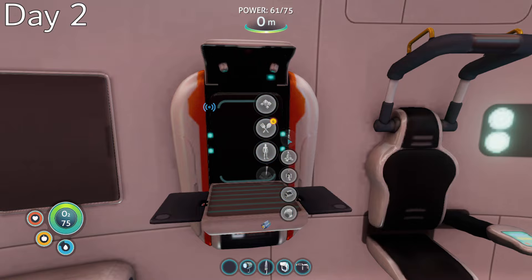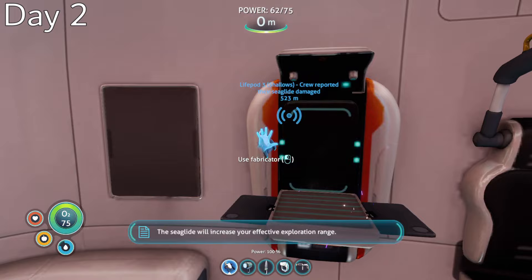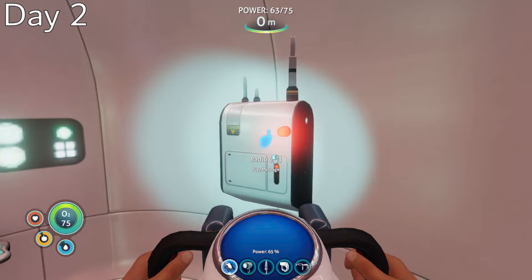Day 2, I started to collect some more blueprints, and was able to make the sea glide, which will be key for early game exploration and resource collection. I also began collecting materials to fabricate a habitat builder.